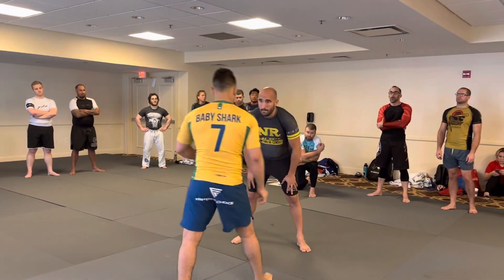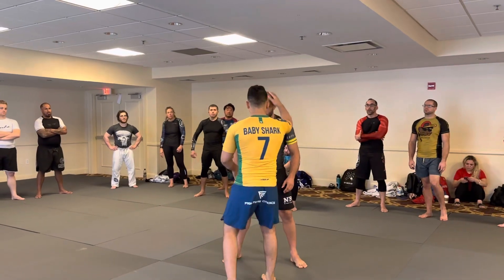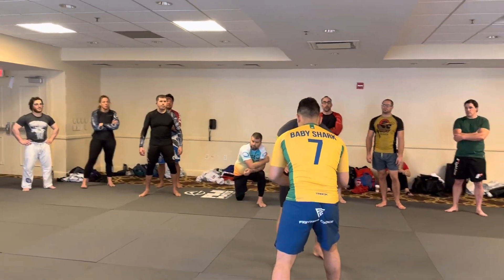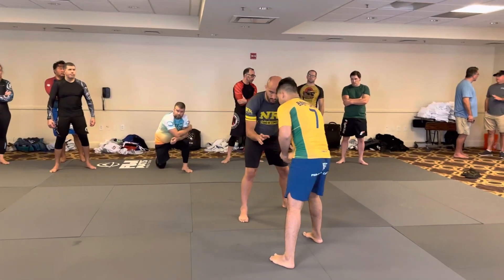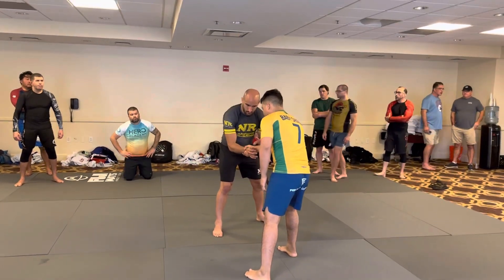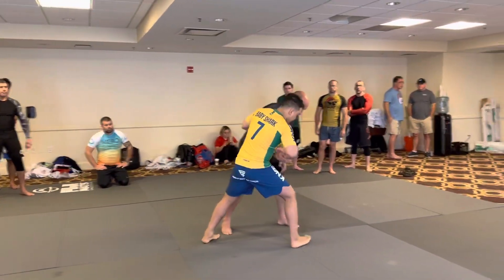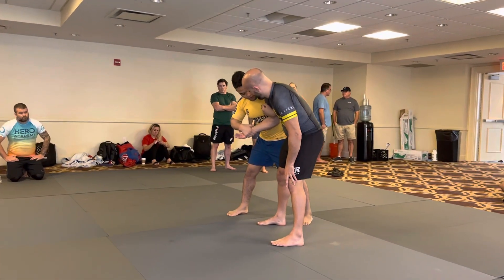What I like to do here is start to work with the arm. I don't focus a lot on the neck — I like to do a lot of hand fights. So what I'm going to do first: I'm going to cross with my right cross against his right arm, then pull him to me, and at the same time step outside. I get the over hook here, and then I grab the bicycle.